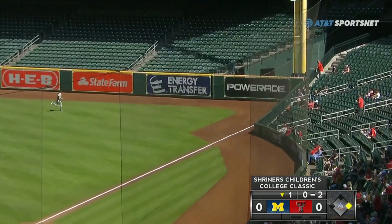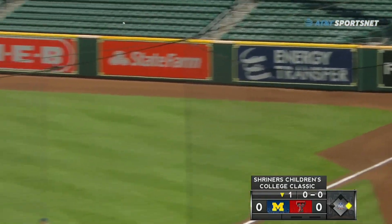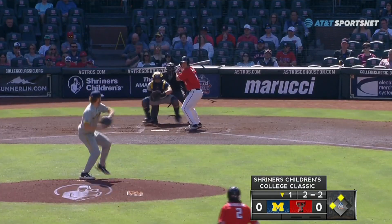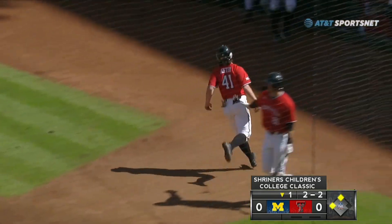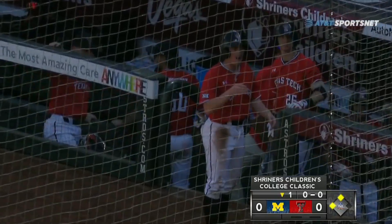Lined into right and that's going to go all the way to the wall. Hester might be able to score on this. Nope, they're going to throw up the stop sign for him and that's going to be a double for Harrelson. On the shortstop, Jeffers and Gazelle retired, but coming home from third base is Nolan Hester.